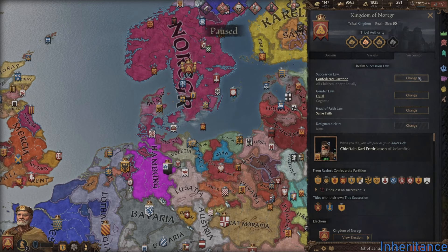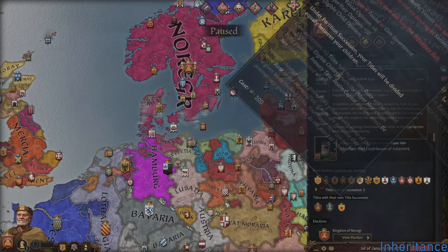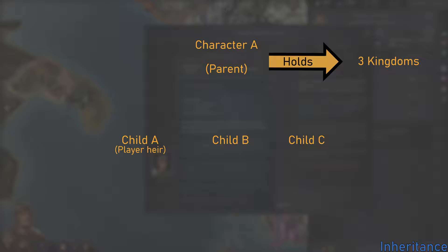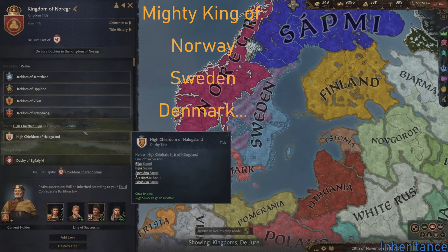What happens when your character dies is unfortunately quite complicated. Depending on the so-called succession or inheritance law, the land your character held prior to death will be distributed among the eligible heirs, which are your children if you have any. In the beginning of the game, the succession law will most likely be some form of partition. If your highest title is, for example, king, and you only hold one king title, then you have nothing to worry about. However, if you rule multiple kingdoms, each one of your eligible heirs will be given one of them, meaning that when you continue playing as the heir, you will only have control of a fraction of your previous lands. You'll still have a claim to all the other kingdoms and can wage war for them against your siblings if you want to.